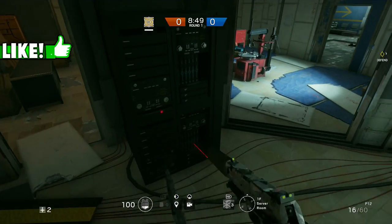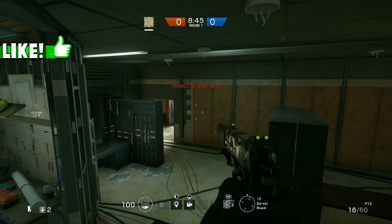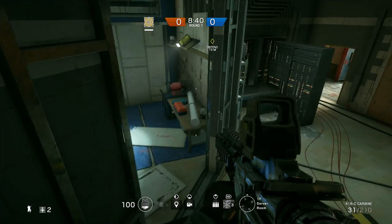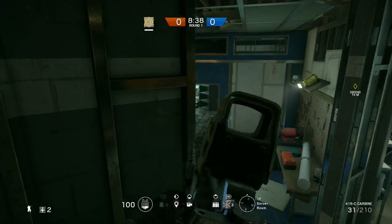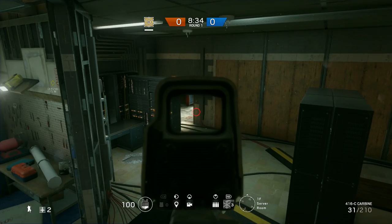You're going to hop up here, run over to your shield, and run across and vault. You'll be put up here, and this is a pretty good spot because you can watch this door — there's usually a lot of traffic from that door. You can also watch this other door if you want to, and there's a little ceiling hatch right over there too. So this is an overall pretty good spot.